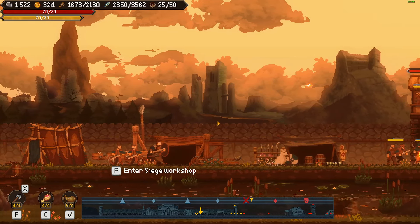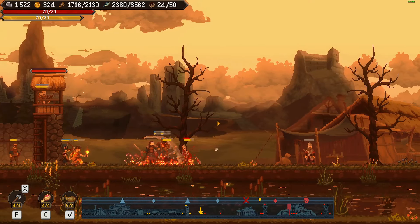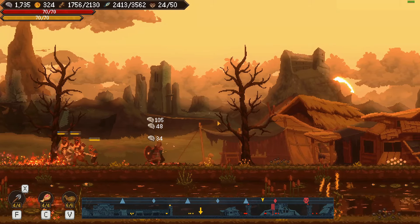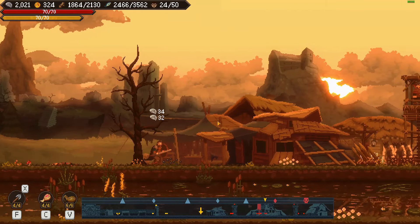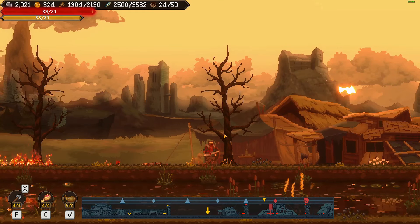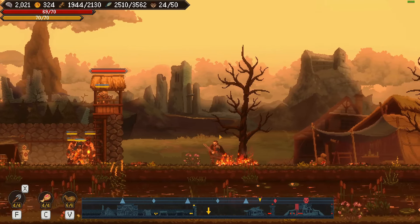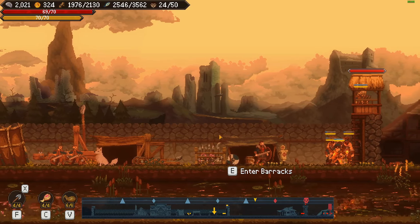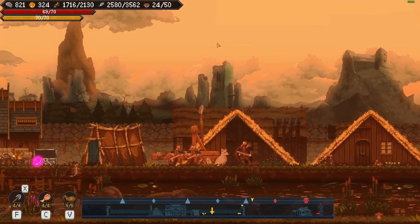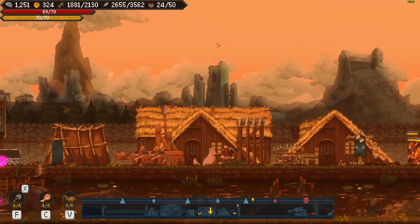Here's the thing though — after a while it does start to feel a little formulaic. You know what's coming next and it's missing a little bit of that element of surprise and randomness. This is where I tie it back to Kingdom, where that game always felt like a unique playthrough every time, whereas Sons of Valhalla feels a little more standard, cookie-cutter template style. Overall it's a very fun ride, just watch out for the stealth minigame.